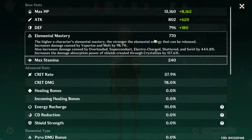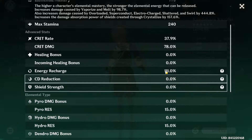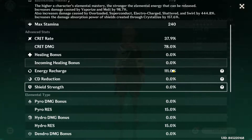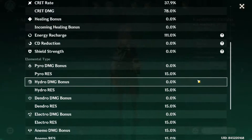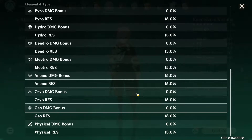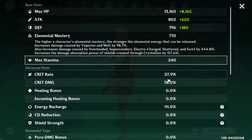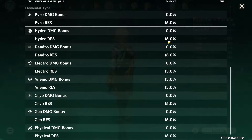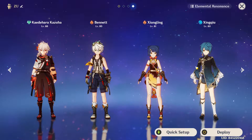However, you should build your team around that if you are building it like so. You have a little bit of recharge — only 111%. I personally prefer this to be around 150%, but if that works for you, that is fine. And we have 15% in Anemo damage bonus, which is also fine since elemental damage does not really increase your reaction damage.